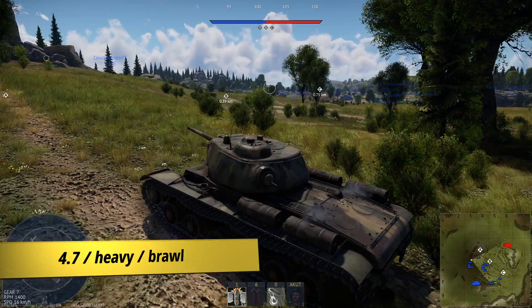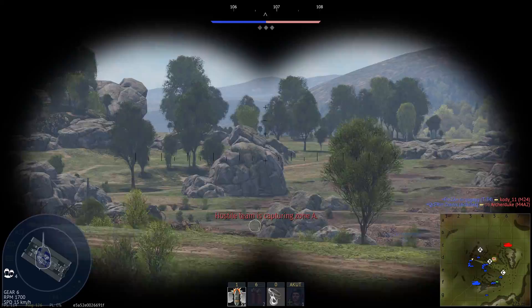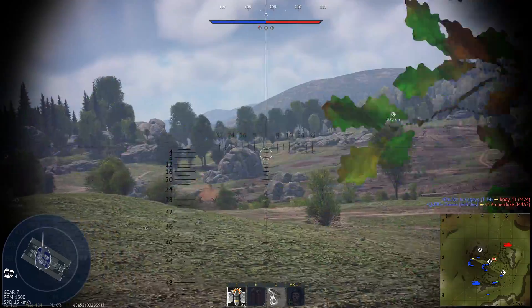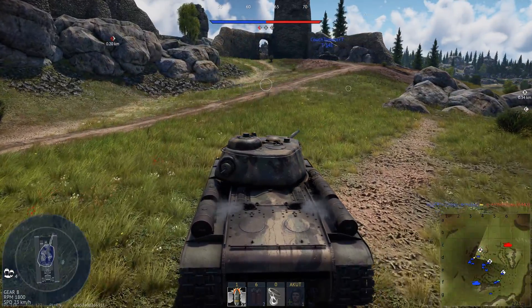The map we got is Carpathians with domination, and therefore I move to capture point A. In my opinion this capture point is very important and crucial for the outcome of the match, but it is not that easy. On your way there you want to keep an eye on capture point C, because the enemy can easily shoot your side armor when you climb the hill from this side of the map.